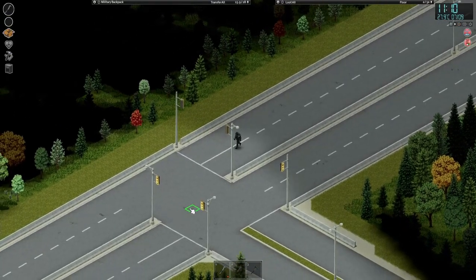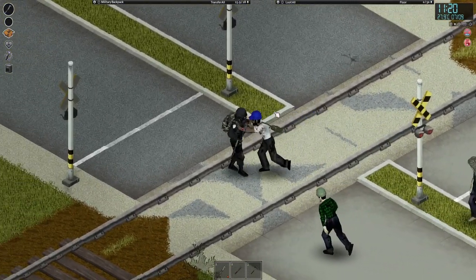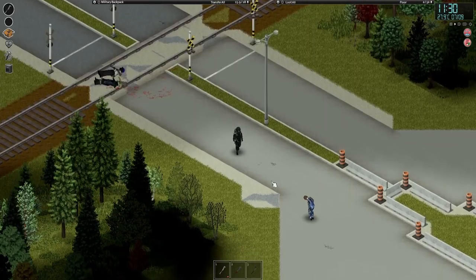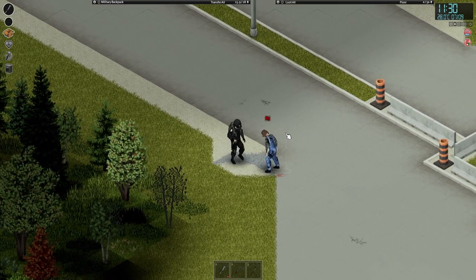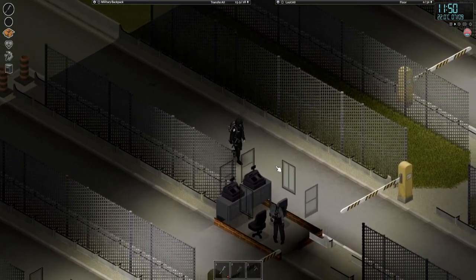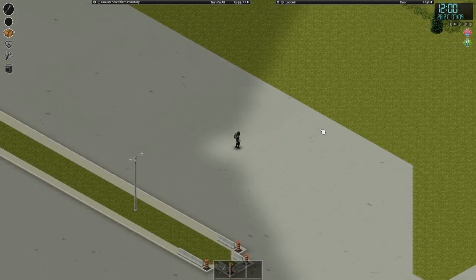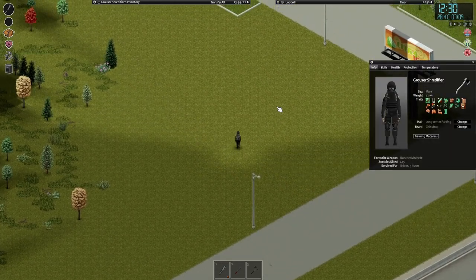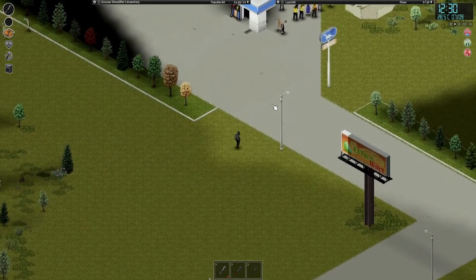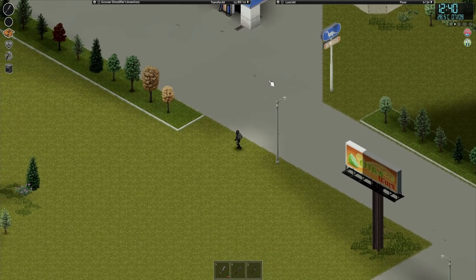Alright, looks like the turn off to the shipping yard. Might as well have some lunch. Now I think the first thing we should do is check the gas station. Looks like there's some zombies out front — we'll have to fight them. We'll just pull them in a few at a time and take them out.